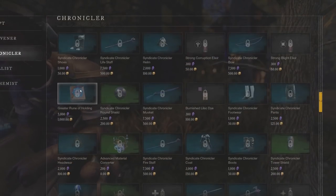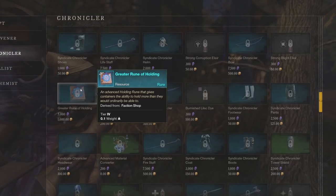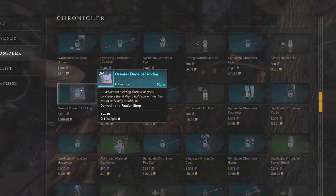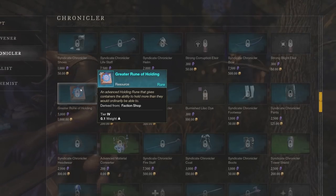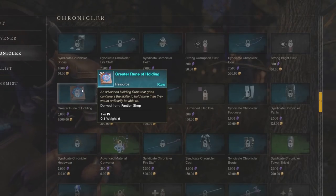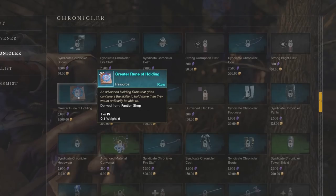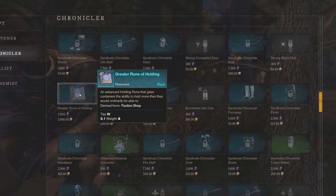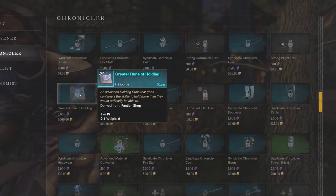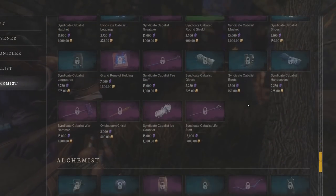At Chronicler, the tier 4 Greater Rune of Holding costs 1,000 gold and 5,000 tokens to buy, and it sells for about 2,200 to 2,800 gold on the trading post. So you're making about 1,200 to 1,800 gold — roughly 1,500 gold profit per Greater Rune of Holding, which is absolutely insane. You'll have to farm a lot of faction tokens, but you're doing those anyway to maybe put territories into conflict. If you're level 25, 35, or 45 while everyone else is stuck in the 15–25 zone, you can take serious advantage of this to make a ton of money in the early stages of release.